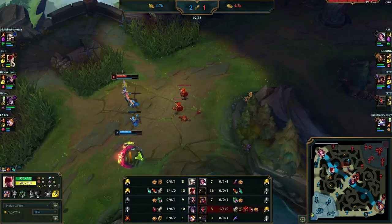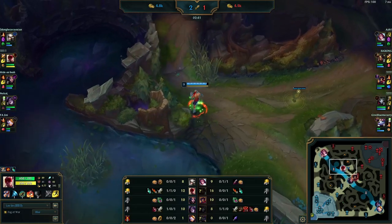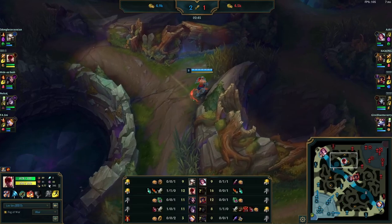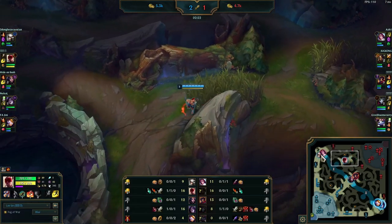Looking at the top lane again, this is a prime opportunity for Lee Sin to gank, but instead he's going to go look to 1v1 Nidalee. We know she's going to be on her red buff because we saw she started on blue buff and is pathing towards top side. Lee Sin has a Long Sword, Nidalee doesn't. She's going to be using her abilities on the buff — he smites it away, forces the flash, and he's having a big impact on the game now.